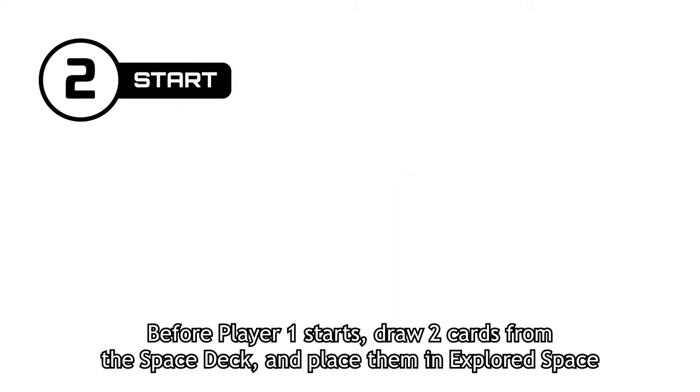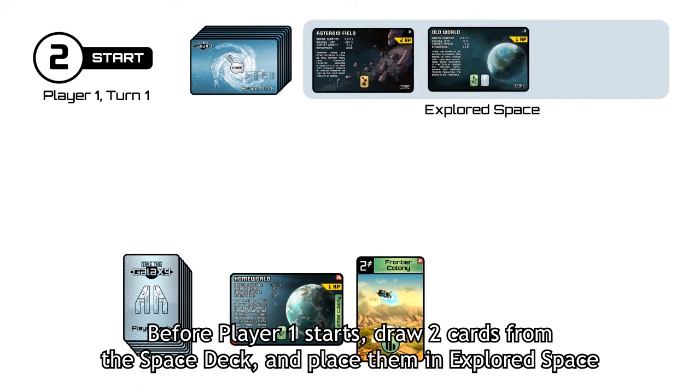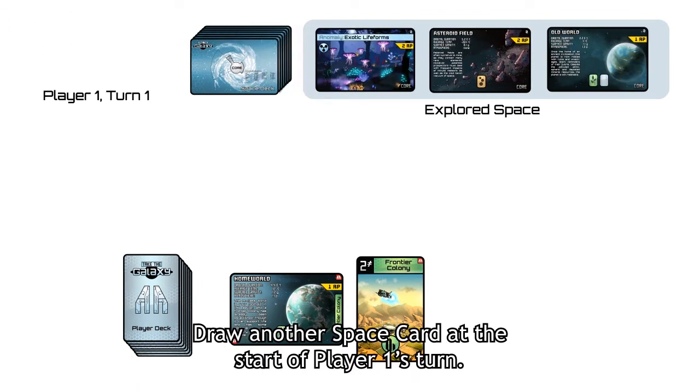Before player 1 starts, draw two cards from the space deck and place them in explored space. Draw another space card at the start of player 1's turn.